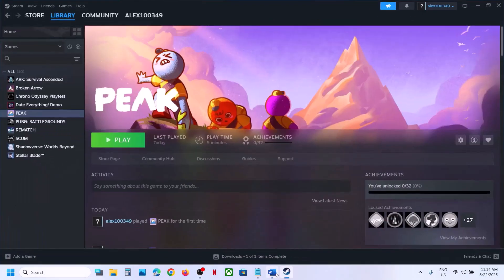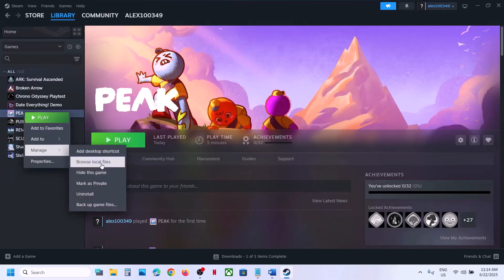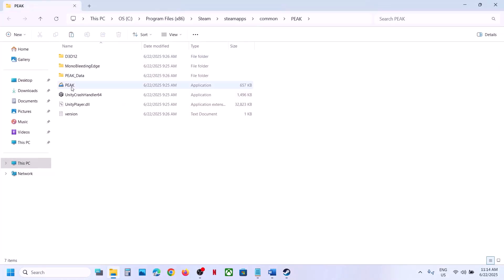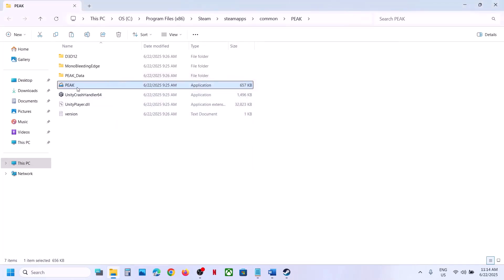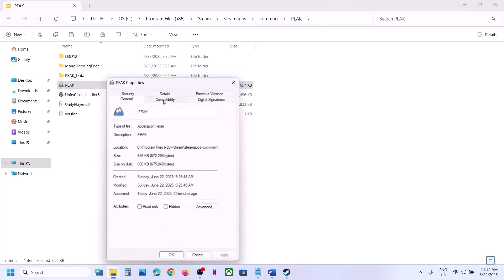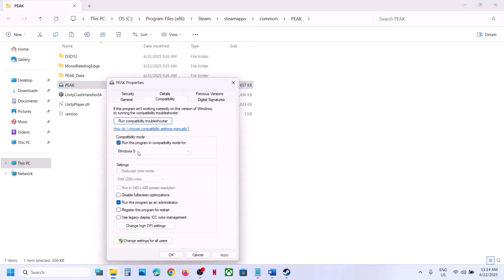If still not working, run the game from the game installation folder instead of Steam. Right-click the game in Steam, select Manage, click Browse Local Files, then double-click the exe to launch from there and check. If that doesn't work, right-click the exe, go to Properties, check 'Run this program as an administrator', click Apply, then OK, and launch the game. If still not working, try selecting Windows 8 compatibility mode, click Apply and OK, and check.